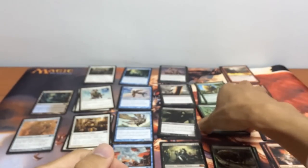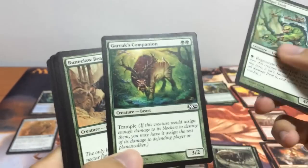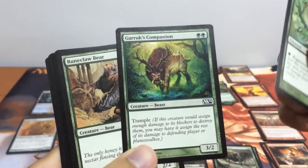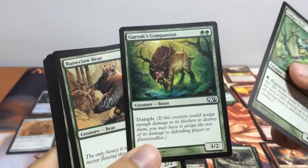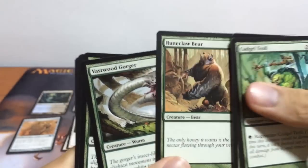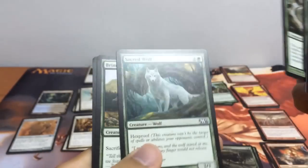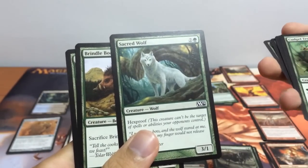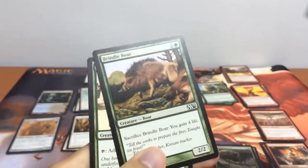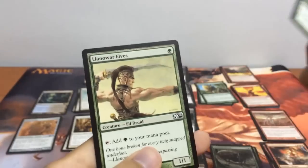For our green creatures, we have our Cudgel Troll, a 4/3 with regeneration — really awesome. We have Garruk's Companion, a 3/2 for 2 mana with trample. Our Runeclaw Bear, which is our 2/2 bear. We have 2 Vastwood Gorger, a 5/6 for 6 mana. We have our Sacred Wolf, a 3/1 hexproof for 3. We have our Brindle Boar, a 2/2 — you can sacrifice it to gain 4 life. And we have our Yavimaya Elder... wall elves.